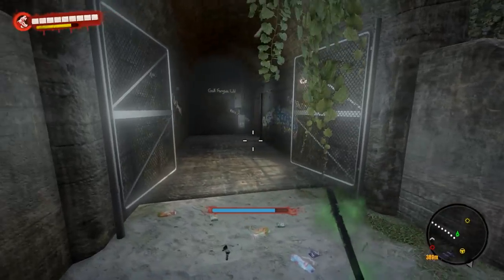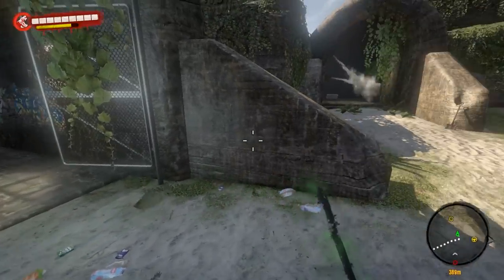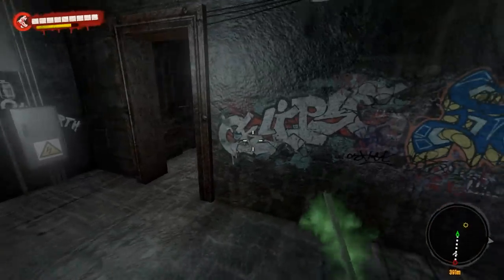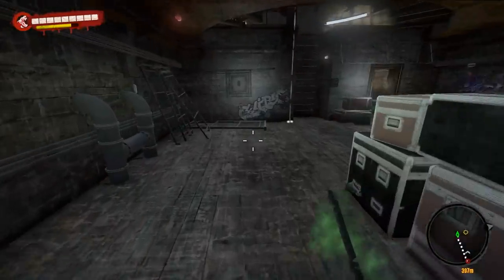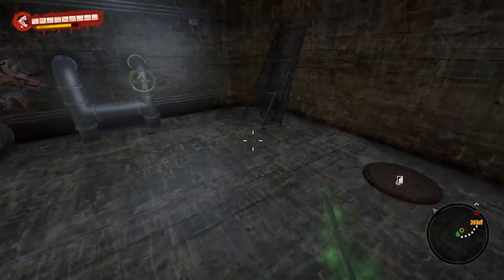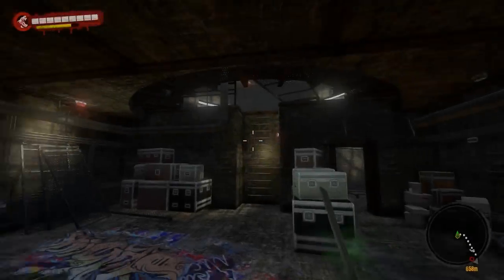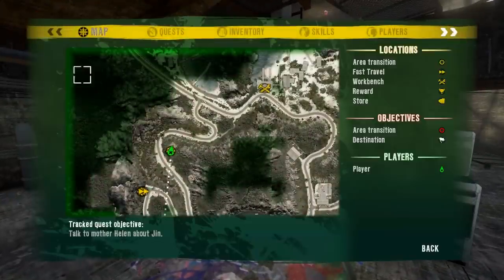Now this is not open to you by default — you do a quest. A guy named Jose has you come in here. It's pretty early, I think Chapter 3 on the storyline, that you'll get in here. Once you've come in, just go ahead and go down to the manhole. This is going to bring you to another bunker.